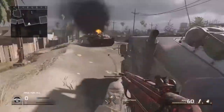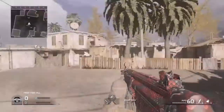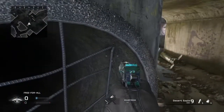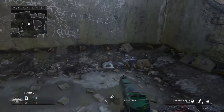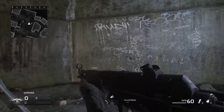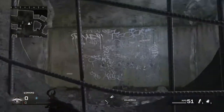Hi guys, it is Echo here from Cryogenic Gamers and today we're gonna do a glitch showcase. What you want to do is find this hole in the ground, go up, jump into it, crouch while you're in the air, then go prone, then come back up. It's a really good spot to use like a sniper — easy to shoot anyone walking past. That is the first glitch.